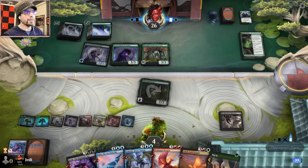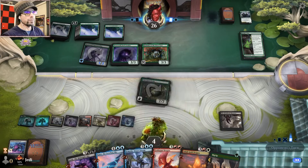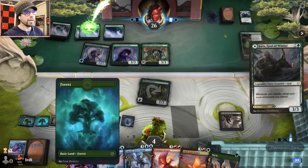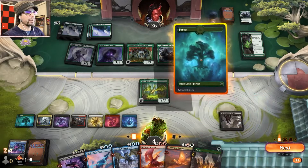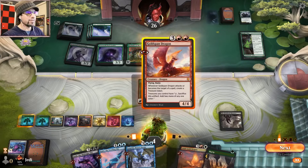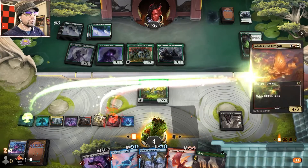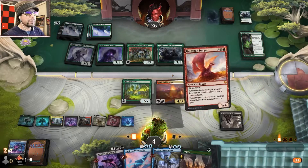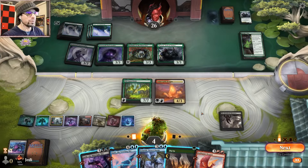And I'll tell you why — because we're at nine life. Okay, and we drew a land. Yeah, we're so good. Oh my god, what a turn! Adult dragon — oh, we don't have enough for Goldspan. That's rude.